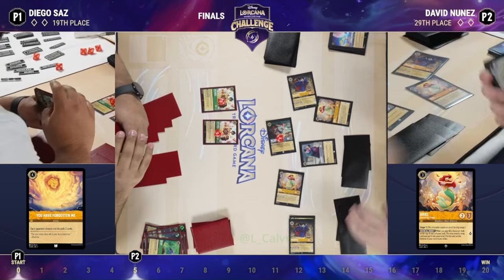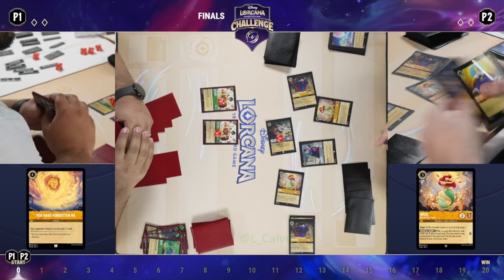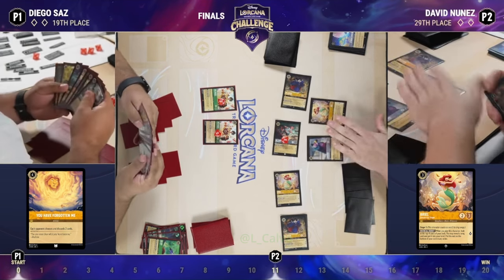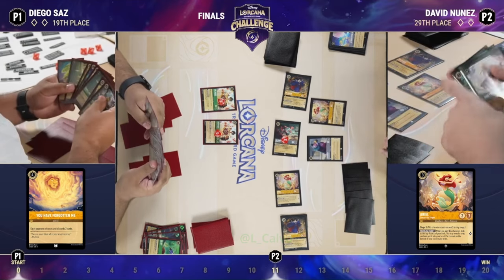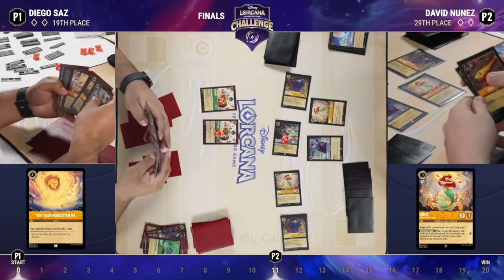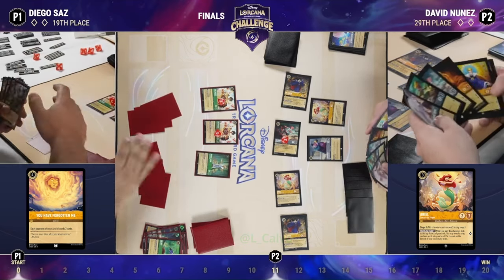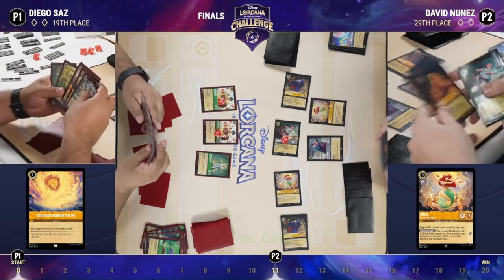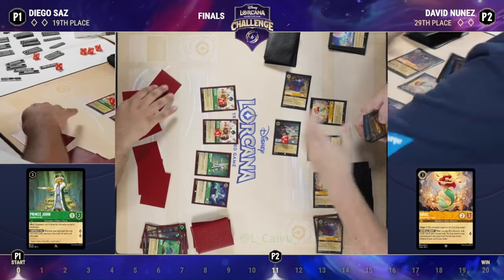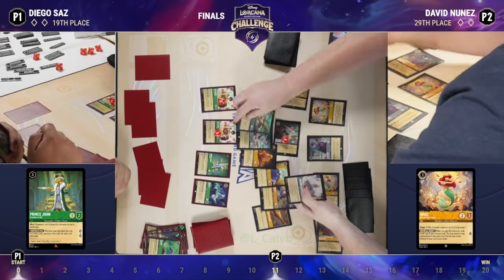You're going to be wondering if Diego can get out of this, but he does have some reset buttons. Looking for Under the Sea — I don't see it. We have the two Muses which could sing it, and Kita as well in hand. Kita, when it comes into play, makes all characters lose three strength until the start of your next turn — including your own — but in this case it combos well with Under the Sea.